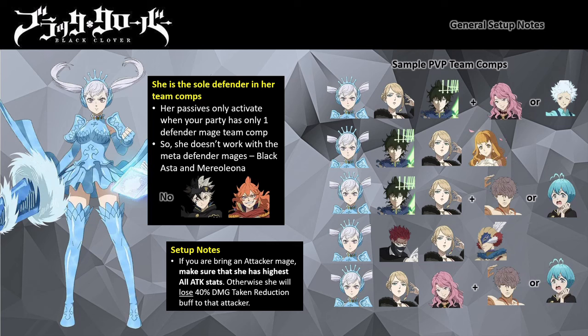With the introduction of Harmony attribute mages, they have a type advantage against all current attributes — Power, Sense, and Technique. When attacking an attribute weakness or favored damage target, your mage deals more damage. However, Harmony units are weak against Chaos attribute type mages, which will debut in the future. When setting team comp around Noel, it's important she has the highest all attack stats among the party, as some debuffer or supporter mages have mechanics that target the highest all attack mage in PvP.